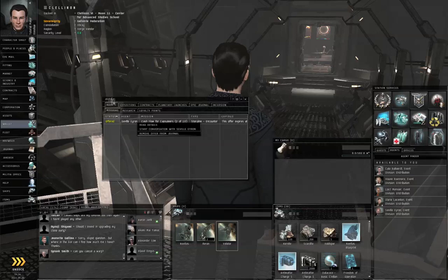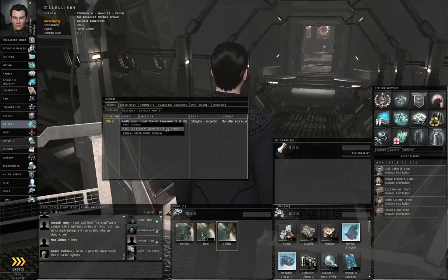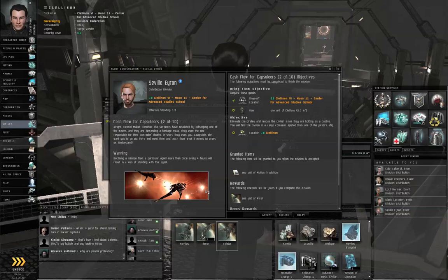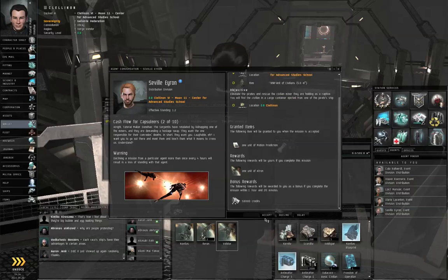Neocom, Journal, Agents, Missions — right click the mission offer, start conversation. Our agent wants us to eliminate some pirates and rescue a civilian miner they are holding captive. Click Accept.